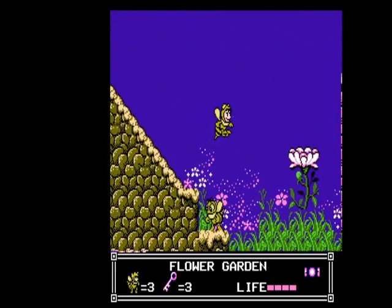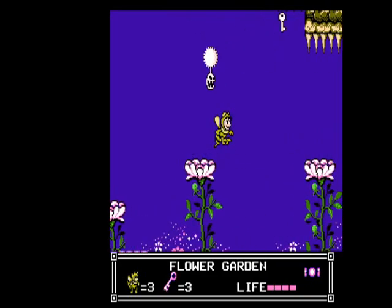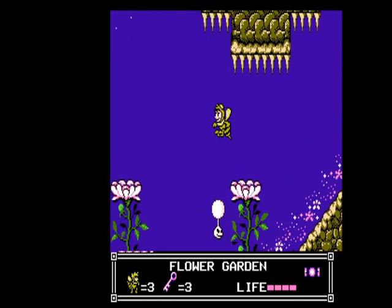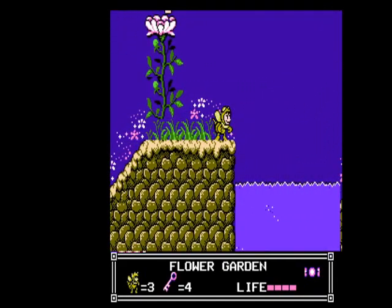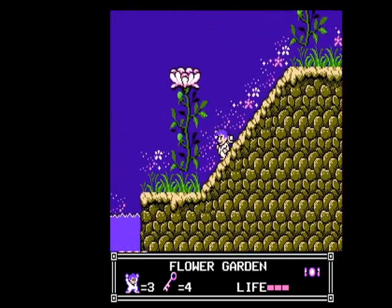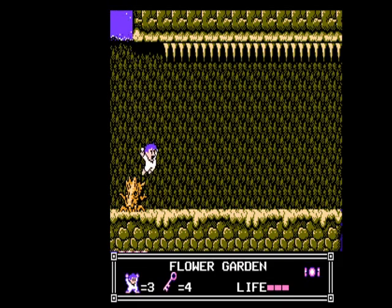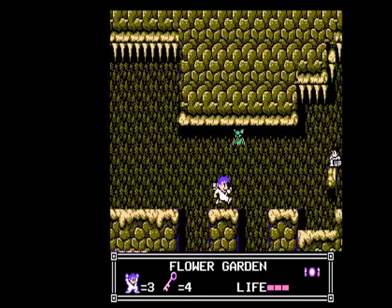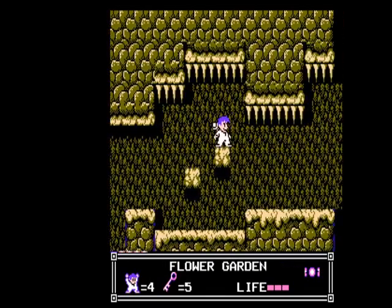Watch out for that guy. There's a key up here — be careful that you don't hit the spikes, instant death. Fun relenting children's game here. So I forget — is it over here where there's water? Yeah, right here you need to go down. There's another key down here. Watch out for that guy — fall down to the right or else he'll hit you. Super Mario World birds. Extra life. Key number five.